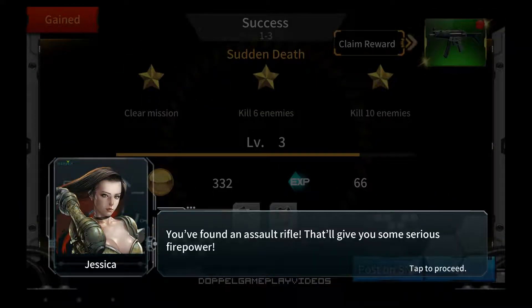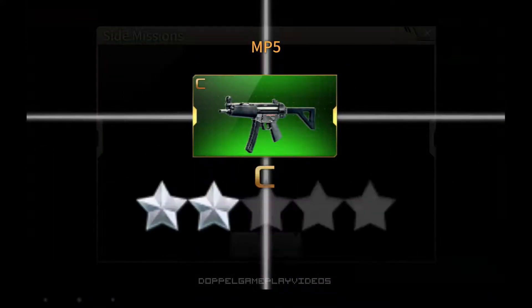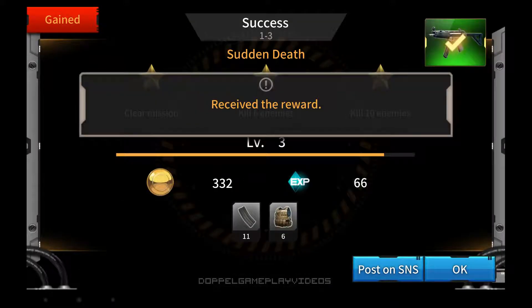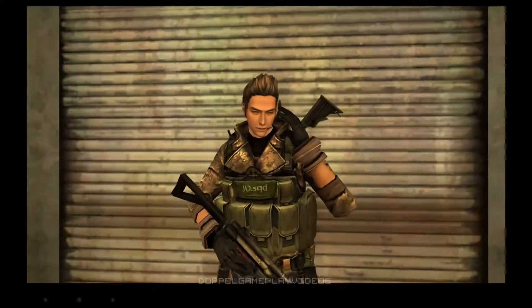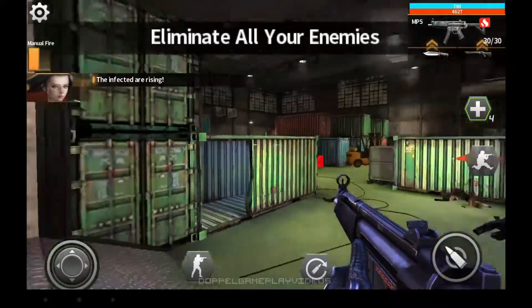You've found an assault rifle — it'll reinforce your firepower. Oh, totally. It's a C rank MP5. Mission start! Okay, let's go.